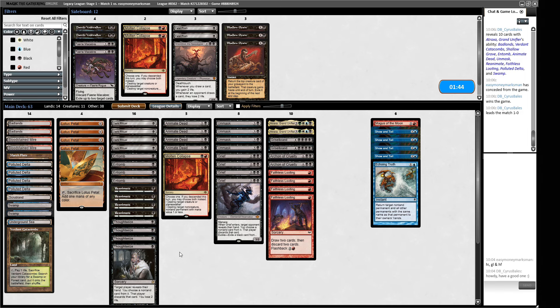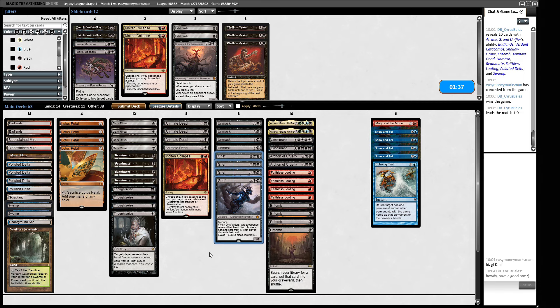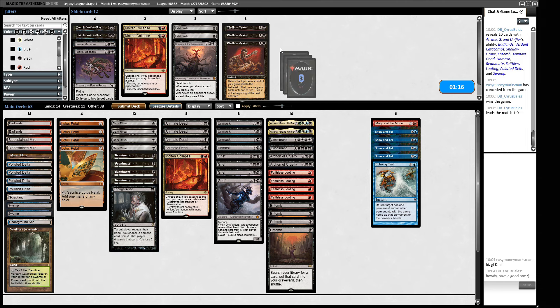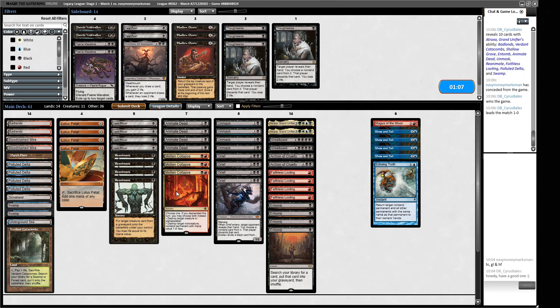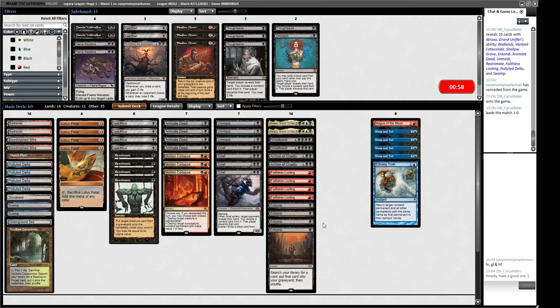I can't get rid of Entombs, and Grief is obviously great. Unmask is handy to check the coast is clear. Thoughtseize is kind of awkward because our opponent will be doing Chalice on one, and we don't want to be losing life in a matchup that's going to be quite life-dependent. I'll take out a Thoughtseize to bring in a Molten Collapse, and probably take out an Unmask too.